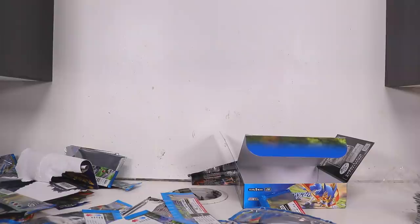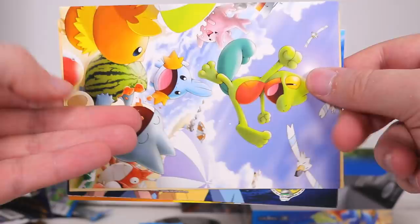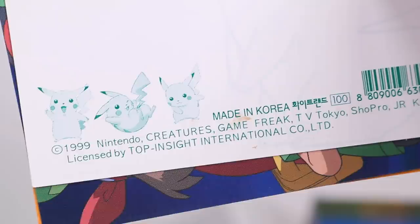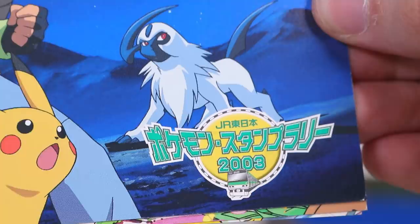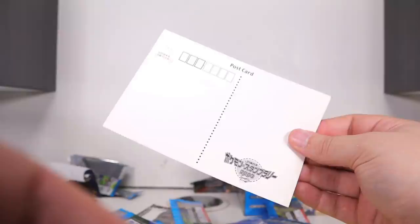I'll throw in a Max Mofo's Postcard Collection. Recently on this small sub-series we've been looking at postcards I've got on eBay — all official so far, from the Pokemon Center over the years. We have a Munchlax chowing down on a watermelon and then an old-school Pikachu — 'Pocket Monsters, always stays near you in your pocket,' what a great slogan. We'll do one more: this Absol one from the JR Line, 2003 — a collaboration with the Japanese JR train line with a nice little Jirachi up in the corner.